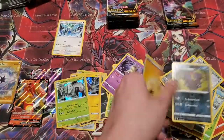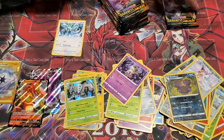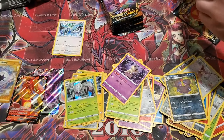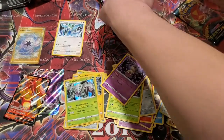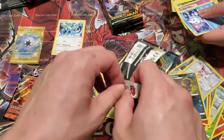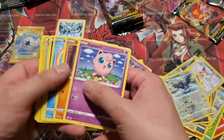We got a normal and a reverse holo. How many packs do we have left? 10 packs left but we've only gotten 3 hits — one of them's a gold card so I'm not gonna complain, but the ratio seems kind of low on this box. Unless the rest of the packs are just loaded with hits. Let's see — Sam got something in his: Rhyperior V. We'll take it at this point, we're just lacking hits right now.